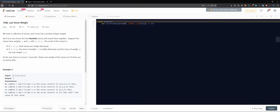Let's see - 1046, Last Stone Weight. We have a collection of stones, each stone has a positive integer weight, so we have a list of integers. Each turn we choose the two heaviest stones and smash them together. Suppose the stones have weights x and y with x less than or equal to y. If both are equal, both stones are destroyed. If not equal, the stone of weight x is destroyed and the stone of weight y gets new weight y minus x.